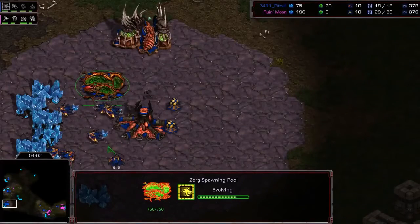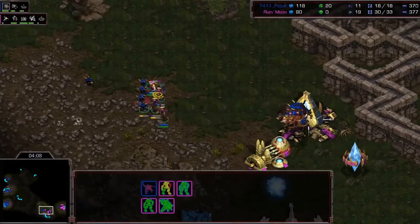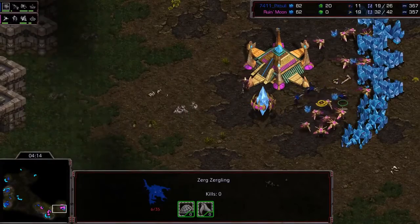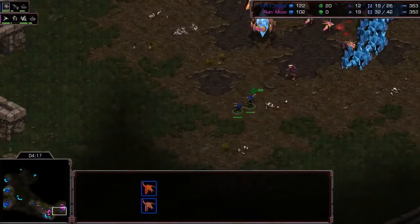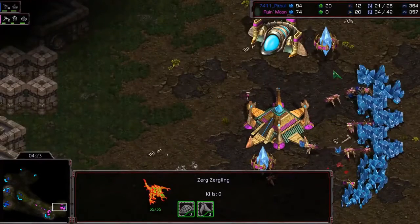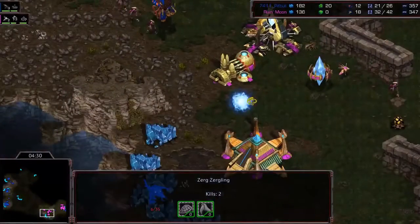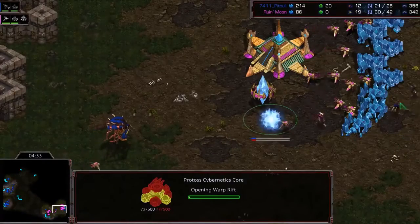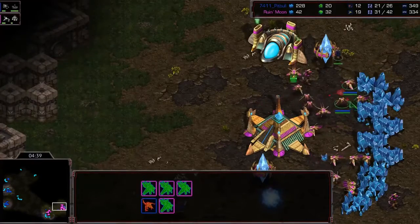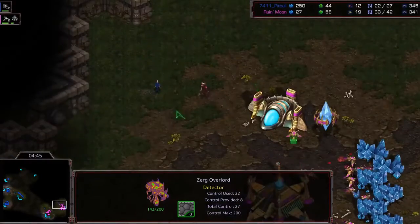Meanwhile, the Zerg, having gone speed first, takes all the drones off of gas. Zealots come out to probe — the Zerg is unable to see what's going on and loses a few. A Zergling gets killed, but with speed now should be able to do a little damage. Gets a probe! Two probe kills so far. The cannon is almost finishing and there's a decent number of Zealots. Another probe kill — that's three probes. It looks like that's going to be the extent of the damage here with one ling remaining, probably unable to do much more.